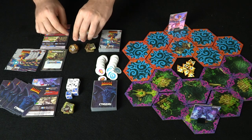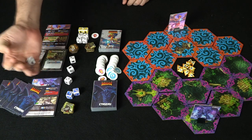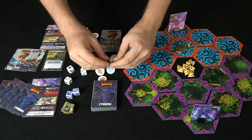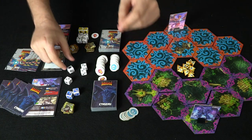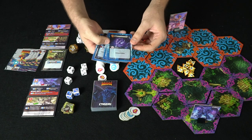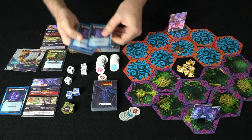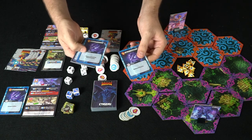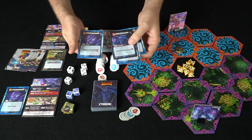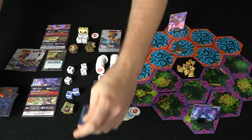Now every player rolls four dice from turn two onward. Cthulhu rolls and gets six energy and one crystal. Looking at his hand: Zap costs zero and destroys a minion — he'll use that. Another card costs five to destroy an upgrade on the field, two to make two zombies in Cthulhu's space. He only has one crystal so he can't use the three and two cost cards. Those go to the discard pile.